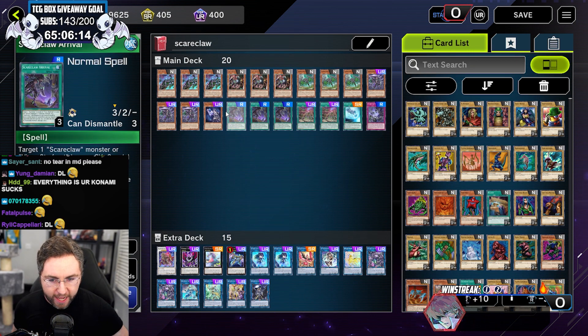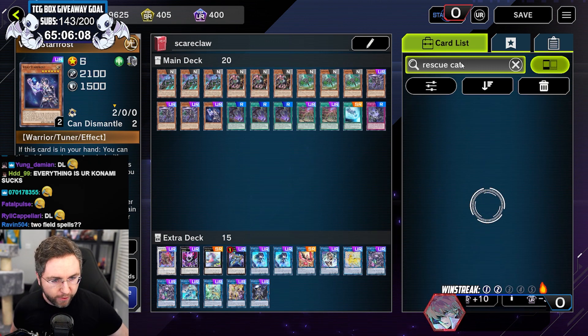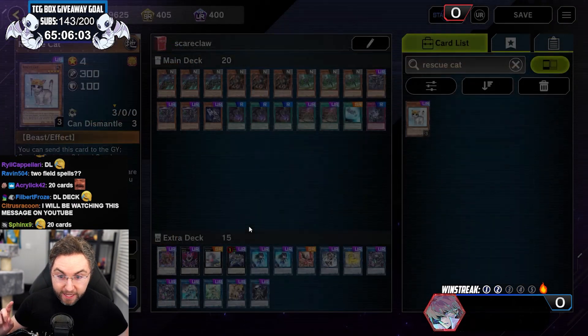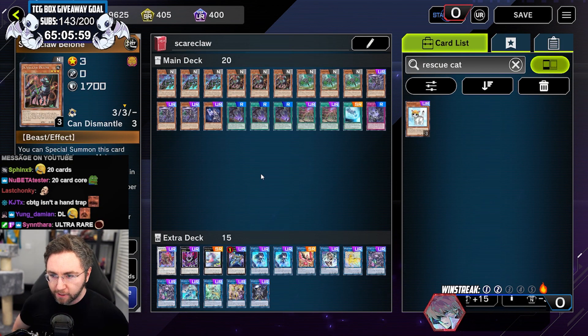This is my actual deck and what it would look like in Duel Links. If you want, you could also put in Rescue Cat — a lot of people are enjoying that. I felt that I just wanted more hand traps. Why am I not playing Rescue Cat? Because one Scareclaw is a one-card combo.